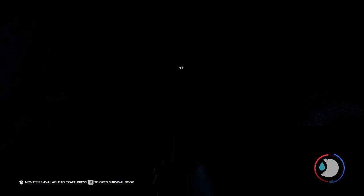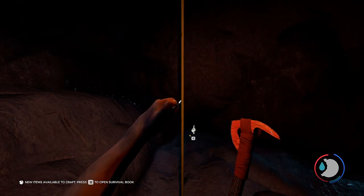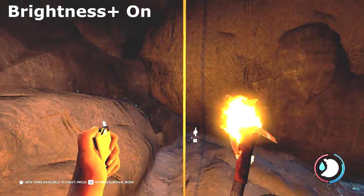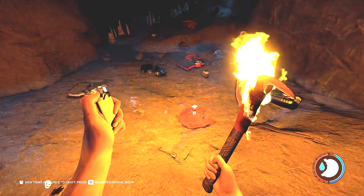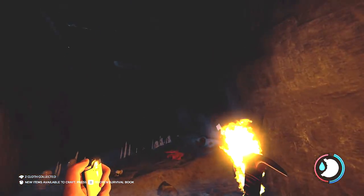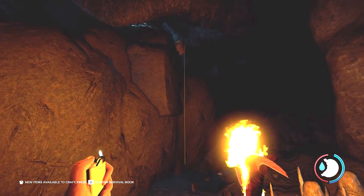All right, we've hit the bottom. I'm going to go ahead and get some light for myself here. So we've hit the bottom here. As soon as we hit the bottom, we pretty much look to our right. And you've got some cloth on the ground — you can go ahead and collect any of this stuff. But you want to sort of work your way up to this rope here.